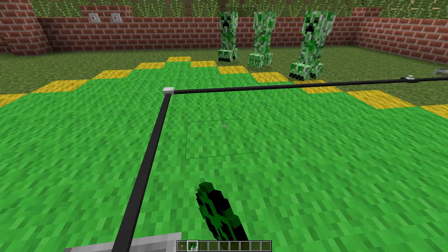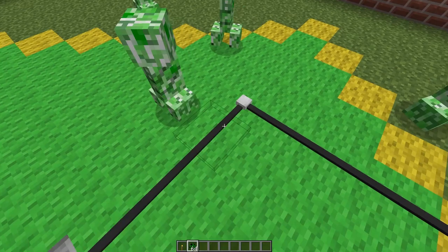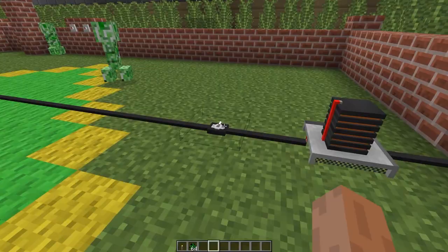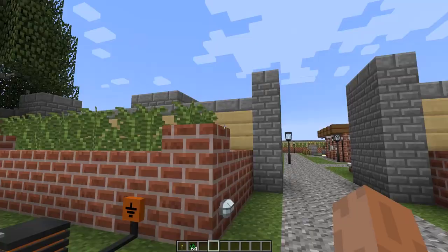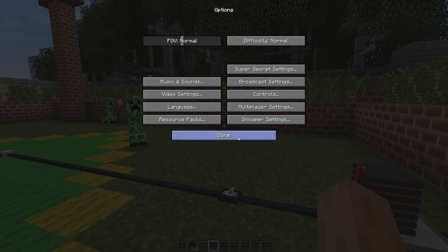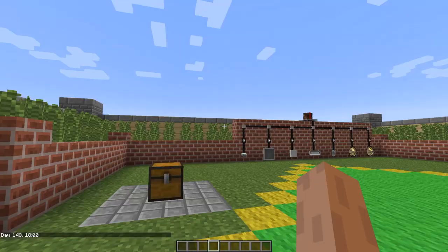The lights just stop mobs from spawning in general. And if we turn it off, even when the light is off it seems to still prevent them from spawning in - which might need to be changed. I have no idea if that's the intended effect.